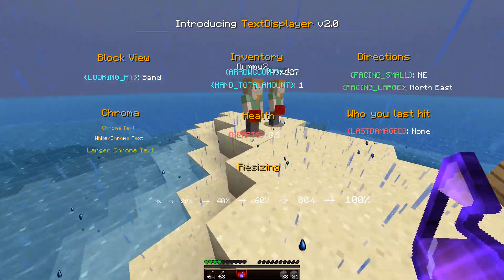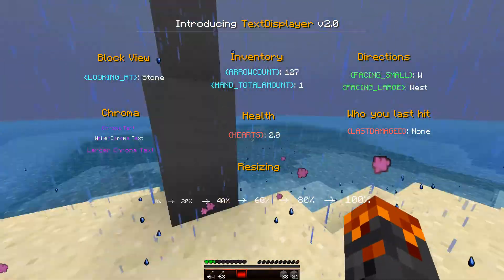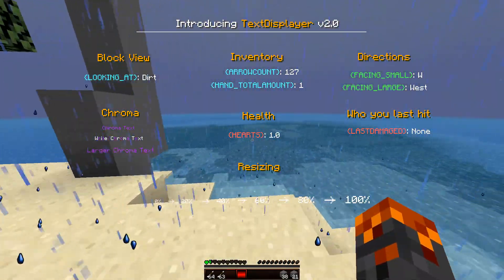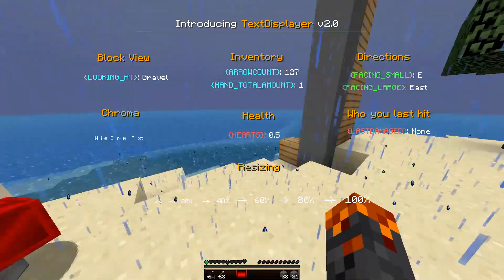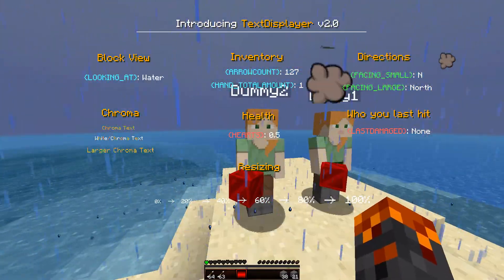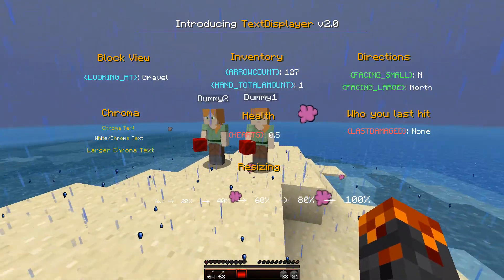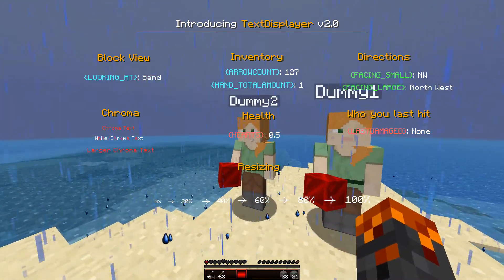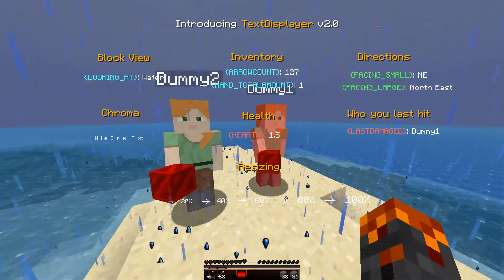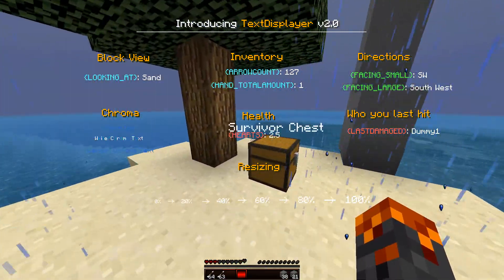Next we have who you last hit - that's the last player you've hit in the last five seconds. I've made it last only five seconds so it doesn't persist too long. So if I hit Dummy Two, as you can see, who last hit now displays as Dummy Two, then displays none after five seconds. You can actually switch between them - Dummy One and Dummy Two - and it goes away after five seconds.